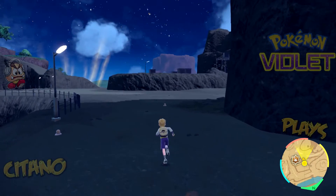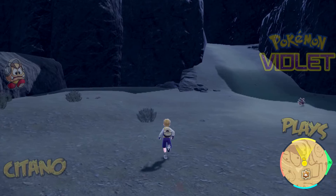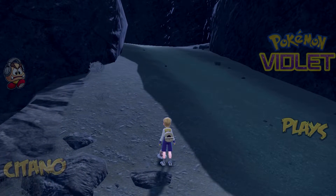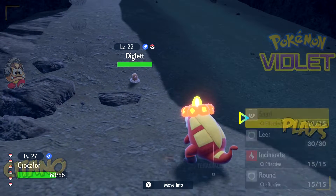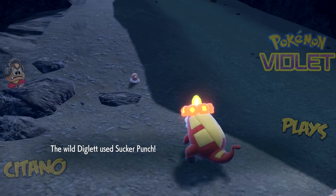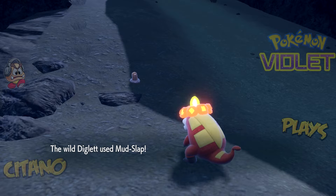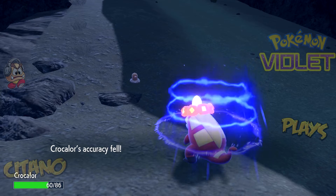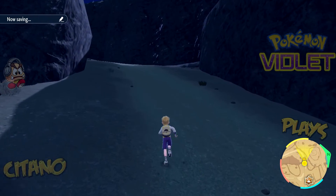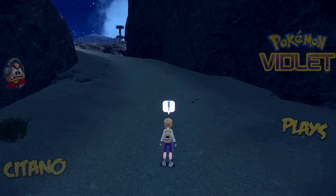That Diglett was sleeping until we woke it up - we're so rude just running into their territory. More Bramblin here, plus Dugtrio and a Diglett. This is also the regular Diglett, not the Alolan version which is a Steel type. We couldn't catch it because Diglett is much faster. Sucker Punch will fail - Sucker Punch is basically a Dark physical priority move that does pretty good damage, but it cannot work if the opponent does not deal damage in the same turn, similar to Quick Attack.